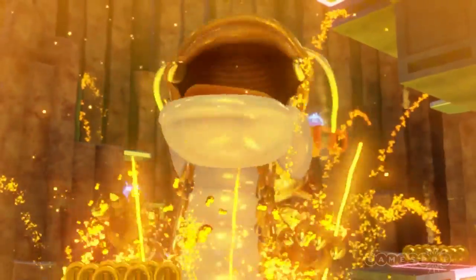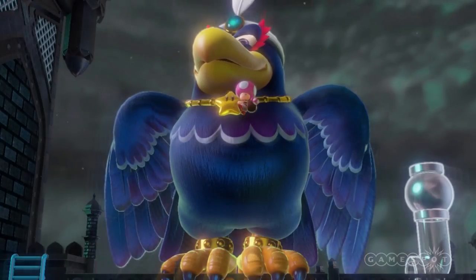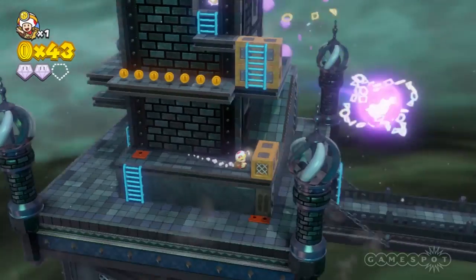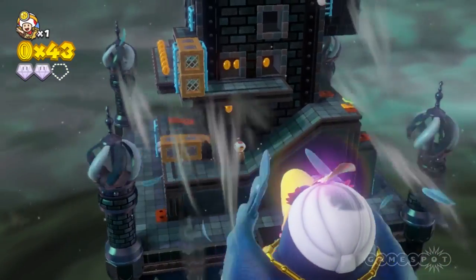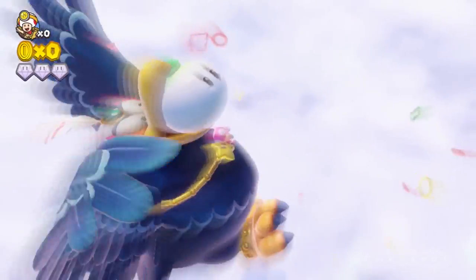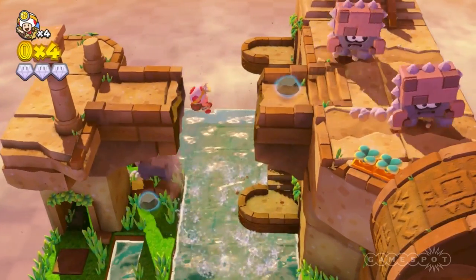Two bosses appear multiple times throughout, including a fire-breathing dragon in a rising lava pit and an evil bird that bombards you with eggs and gusts of wind. Every time you face one or the other, the respective challenge evolves gracefully, requiring stricter timing and attention to your surroundings than before. However, save for the final battle, they aren't truly difficult.